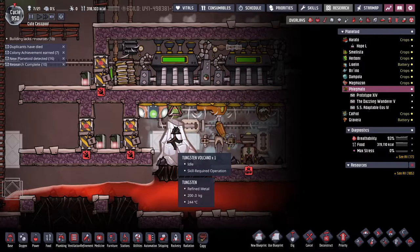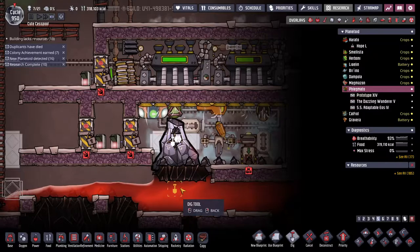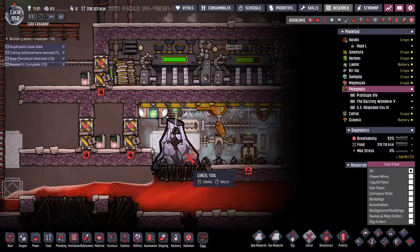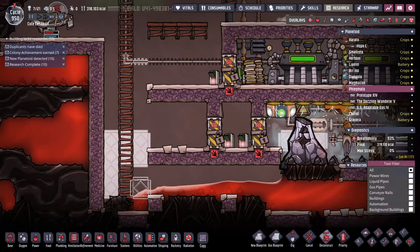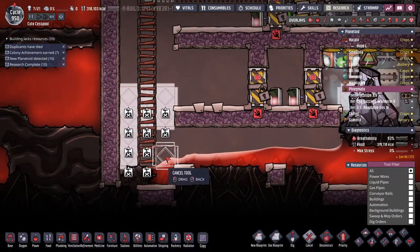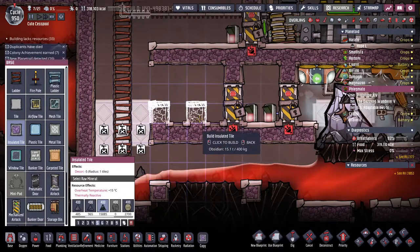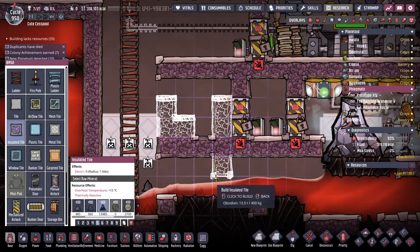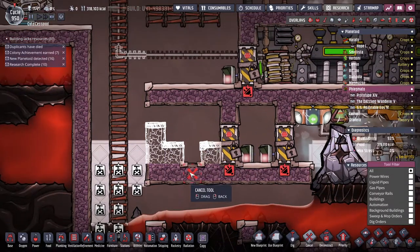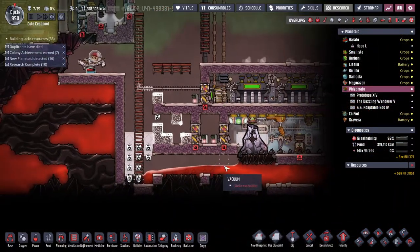Grams — that's not gonna be enough. And can you not dig tungsten? Oh no, robo miners can't dig tungsten. Oh, son of a bitch. Okay, well let's deconstruct those — luckily I put in the double door.